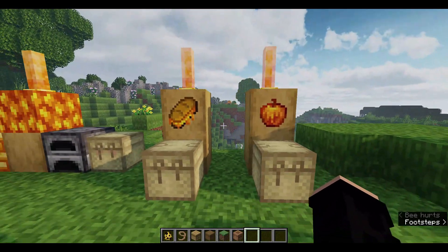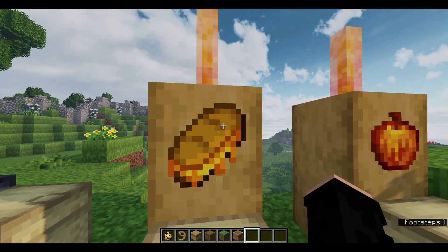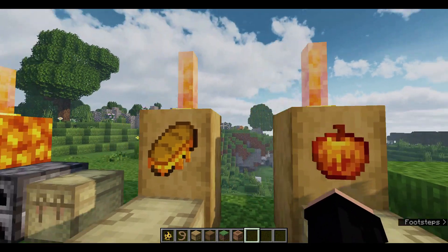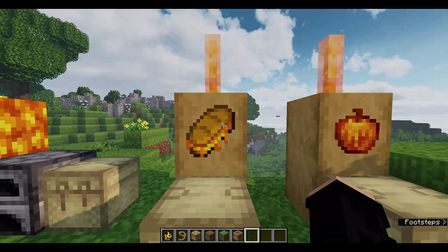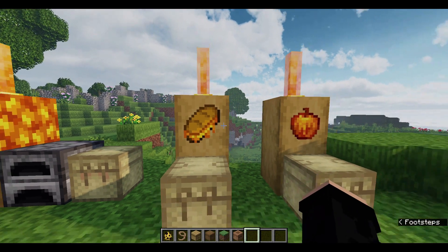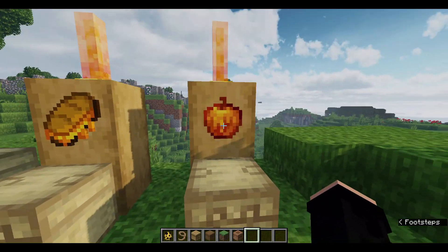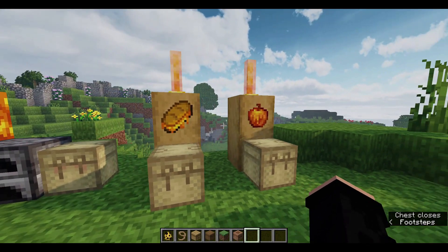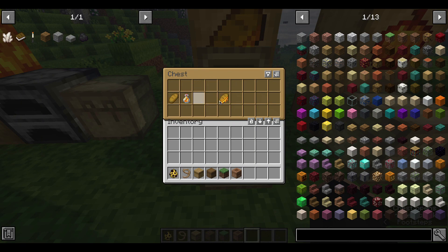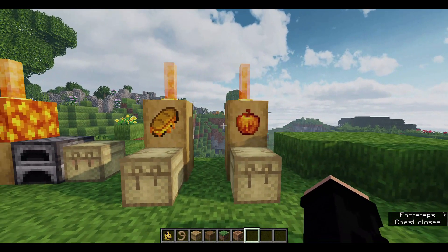Moving on, this mod also adds two new foods: the honey apple and honey bread. These are just basically slightly enhanced versions of their vanilla counterparts — they restore a little bit more health. All you need to craft the honey apple is an apple and a honey bottle, giving you a honey apple that regenerates two and a half hunger bars instead of two. And bread plus a honey bottle gives you honey bread, which takes the bread from two and a half up to three hunger bars.